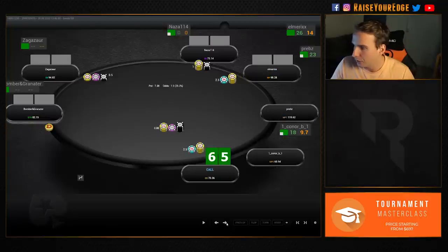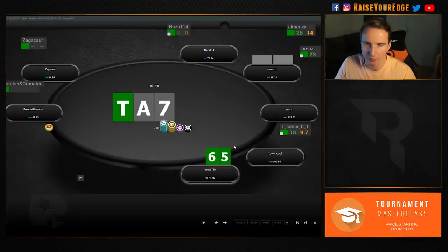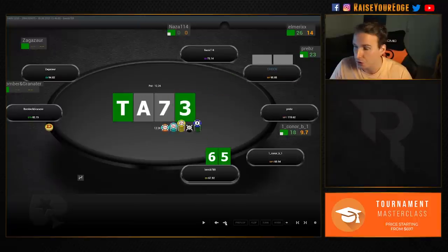We have six-five suited here. Calling is fine, three-betting is fine. Cutoff versus button — it really depends on the blinds but cutoff-button certainly wants to defend. He checks to us and I decided to bet. We immediately make him fold hands like king-nine, and if he gives up with pocket threes we don't really want to check back. He goes for a delayed c-bet — I think there are enough combos in his range that are going to fold.